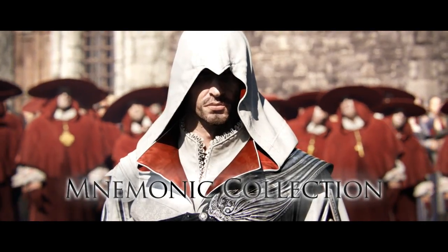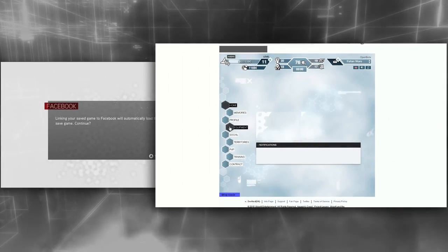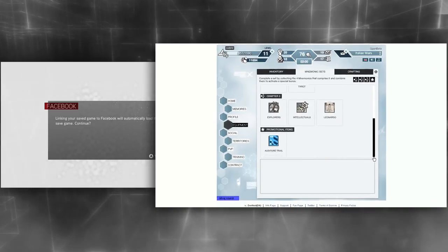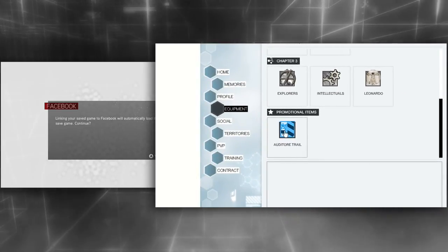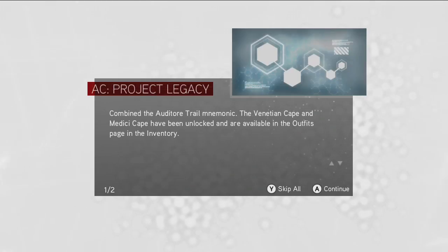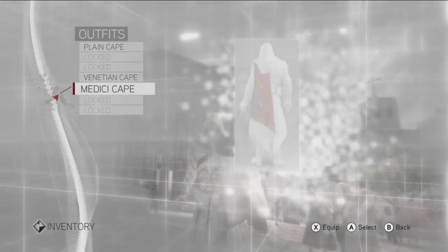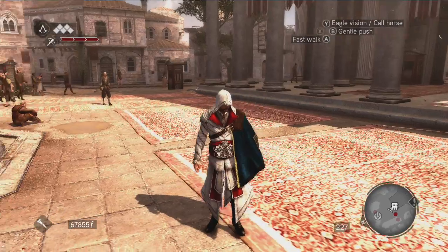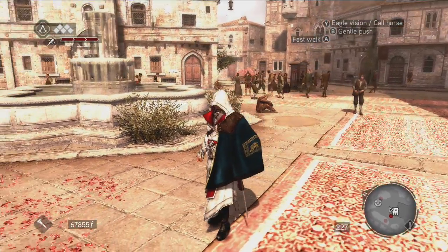In Project Legacy, some of the items you pick up throughout your missions can be combined to create mnemonic collections. One such collection, called the Auditory Trail, will earn you items in Assassin's Creed Brotherhood. Specifically, completing this collection will unlock two exclusive capes for Ezio — the Venice Cape and the Medici Cape. These capes can only be unlocked by playing both Brotherhood and Project Legacy.